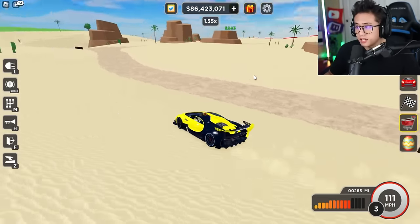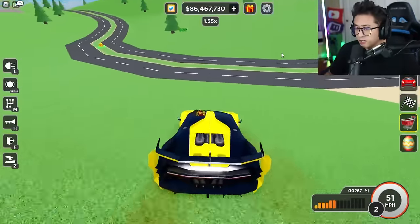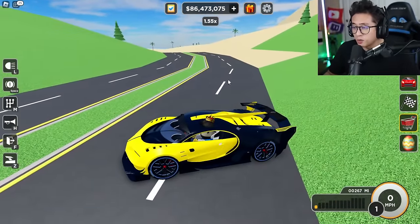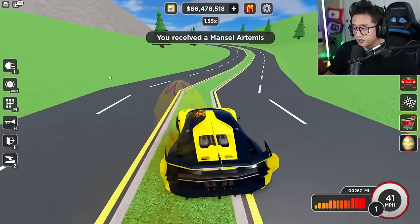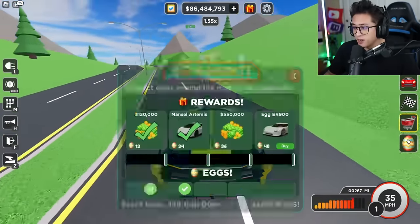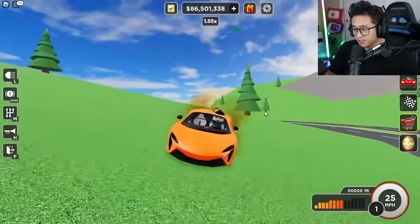After driving down from the dune race, keep going until the terrain switches from sand to grass, and right there in the middle of the highway there's another egg. We just got the Mansory Artura — 24 eggs reward — let's go! I kind of want to take it out since we just got it.